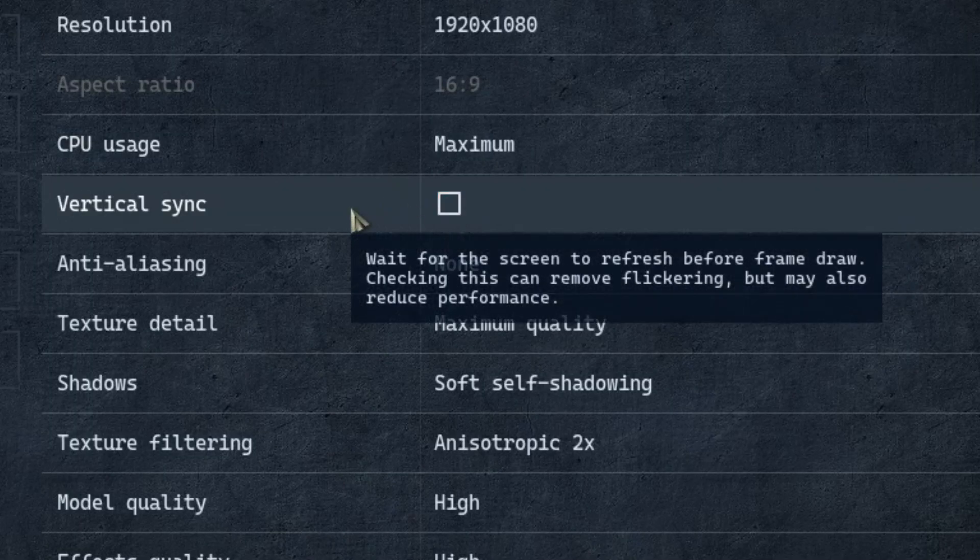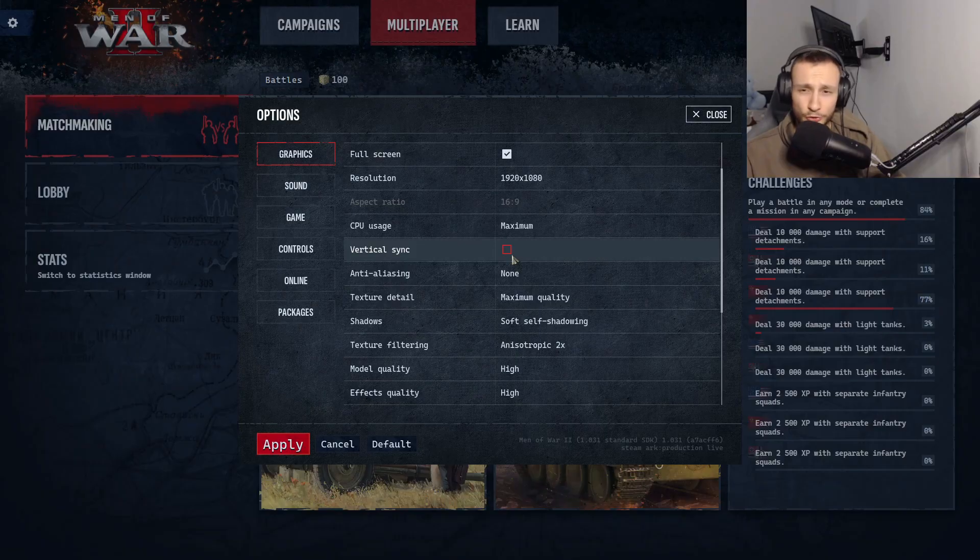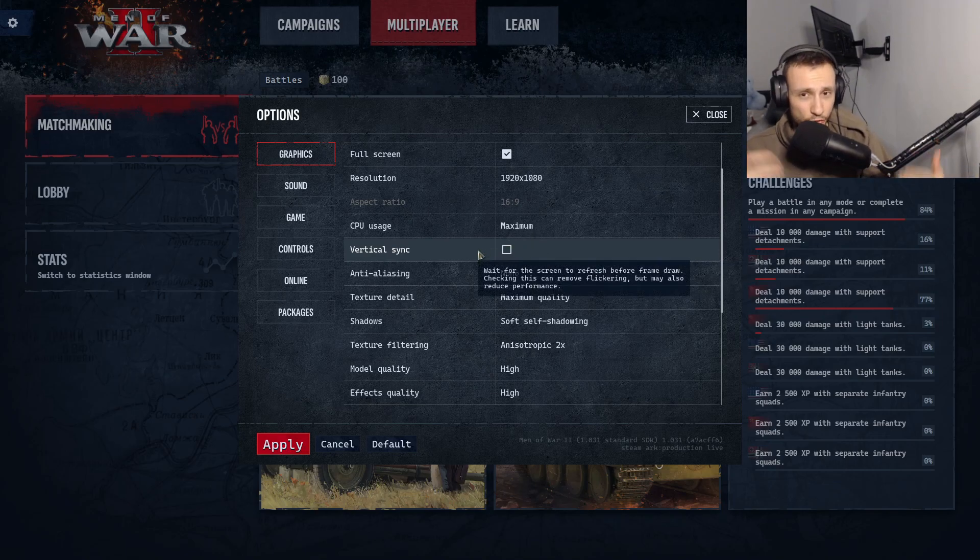Vertical sync basically allows your screen to refresh before frame draw, so checking this removes flickering but also reduces performance. If you click this it will sync you to 60 FPS, which is kind of the standard for all games. It's up to you, but it does reduce game performance. I would maybe click it if you have a low-end PC without a good graphics card, as it can make the game less laggy and less framey.